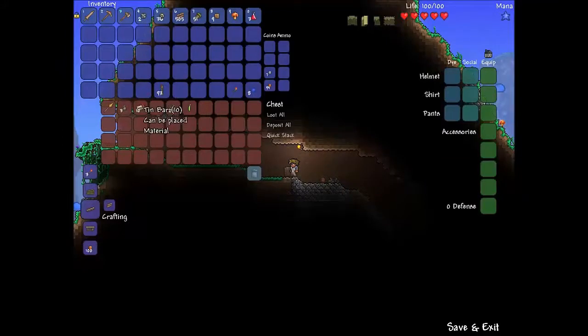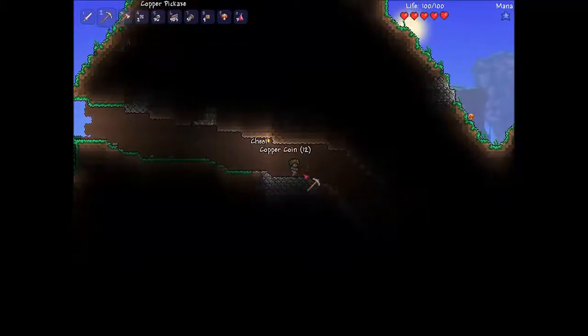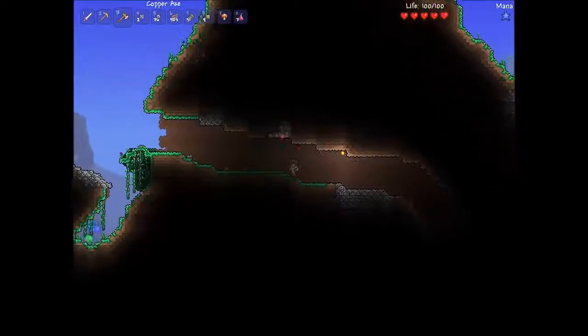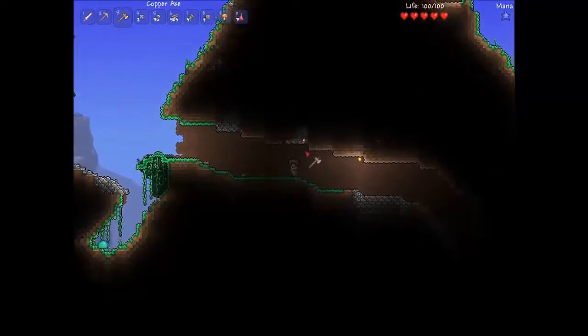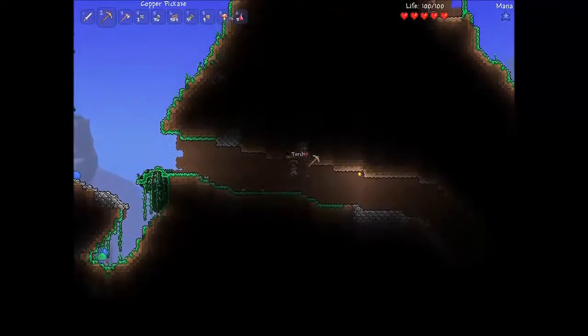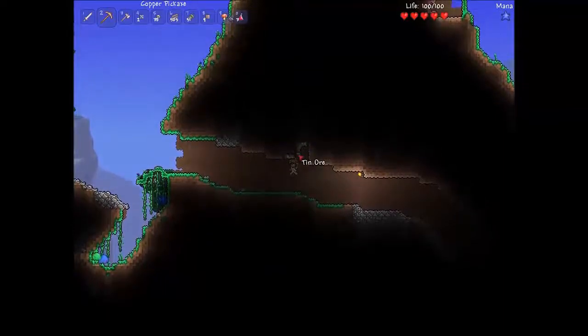Rope. Tin bars. So when I build my housing area, the demolition man will appear. Pickaxes break chests now — and pickaxes break whatever the hell that was. Oh my god, I can place torches on the — why can't I reach anything anymore?